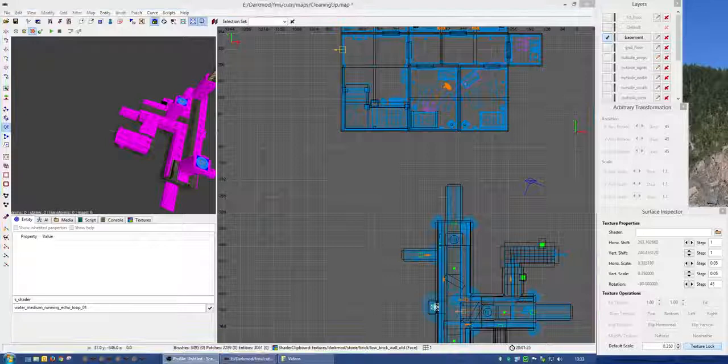I hope this helps with the sewer section. I will try and come up with a believable way to connect the sewers and the basement, and then I can hand the map back to you.